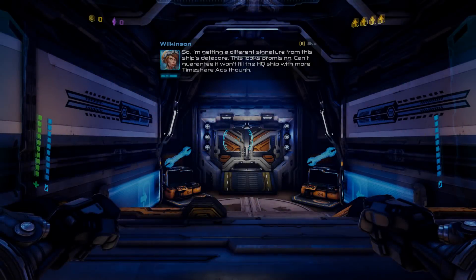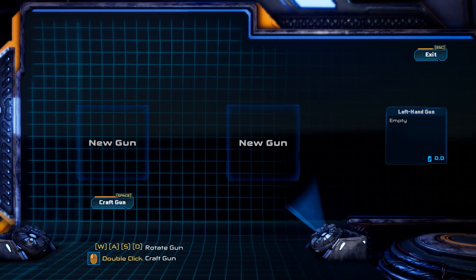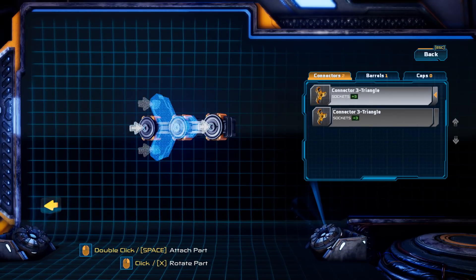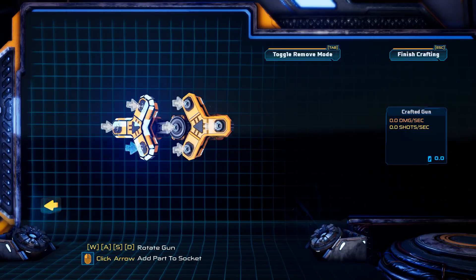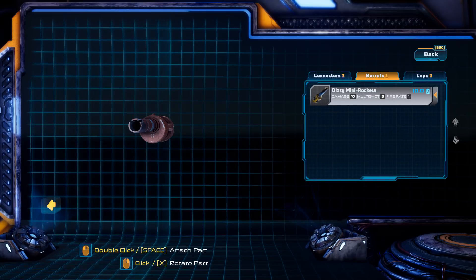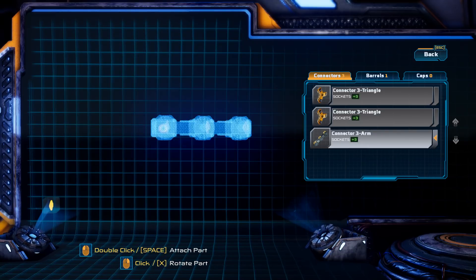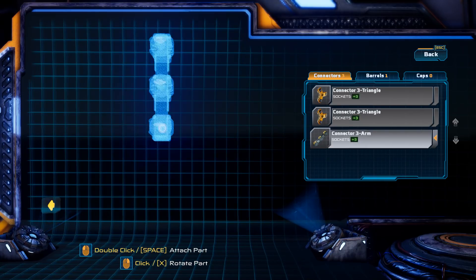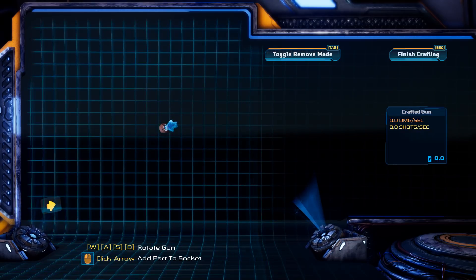I'm getting a different signature from this ship's data core — this looks promising. Can't guarantee it won't cause problems but I've always been curious about those. Anyway, fetch that data core. I wonder if I can rotate... oh you can, look at that — rotate parts. I want to attach this connector, but I can't attach it to the middle part. My gun has to extend a direction.